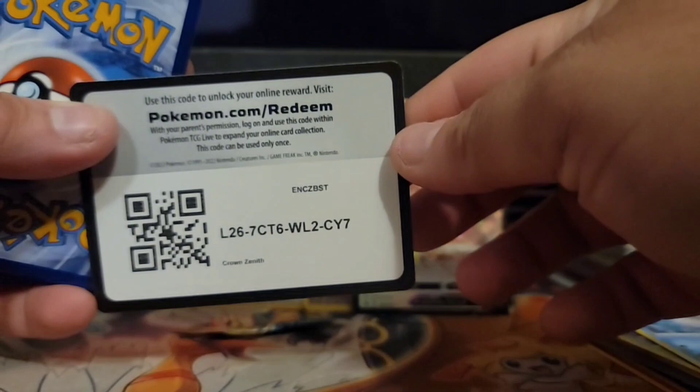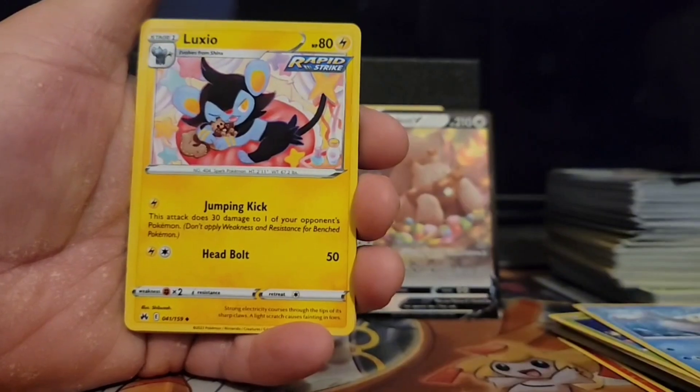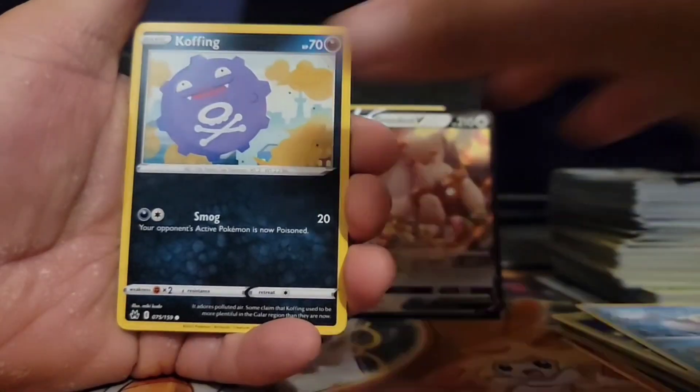Come on — either full art or alt art. This ETB owes us one, either a gold card or alt art, something like that. So hopefully it doesn't get shy from pulling one of those.